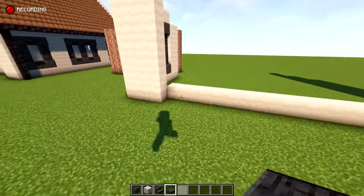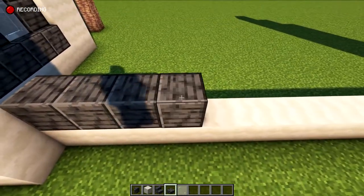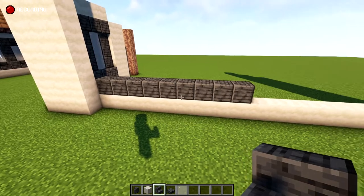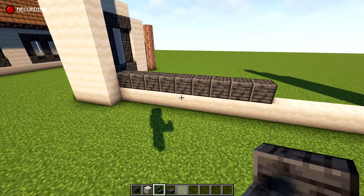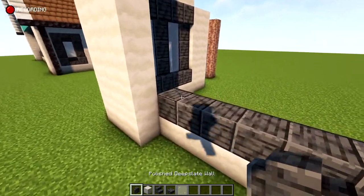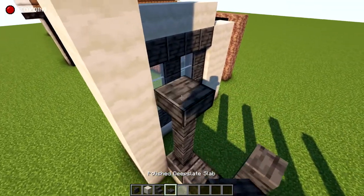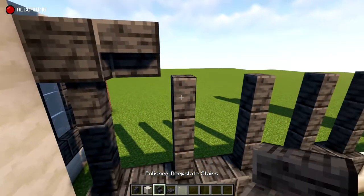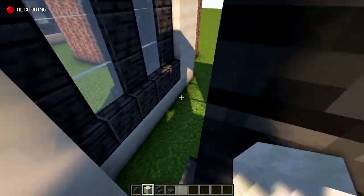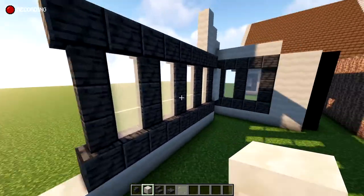Put in a window here that's 9 blocks wide. I did full blocks for the bottom, though you could easily swap in stairs — I just wanted it to look a little different from the main window. Take the walls up 3 blocks on every other block to frame out the windows, full blocks on top, and upside-down stairs in between. Fill in with stained glass. For the back corner wall where you can see through, fill in that portion with extra mushroom stems, or really whatever you'd like.